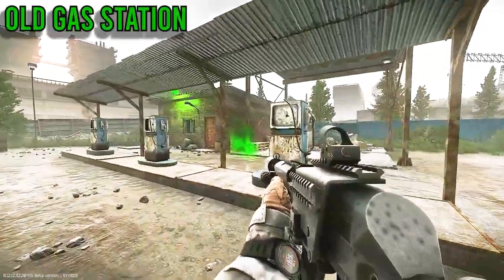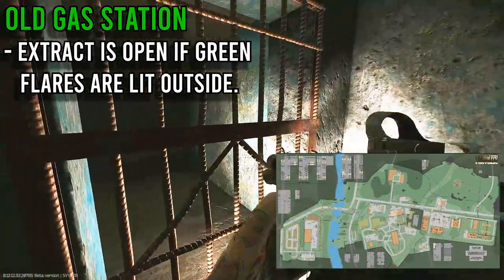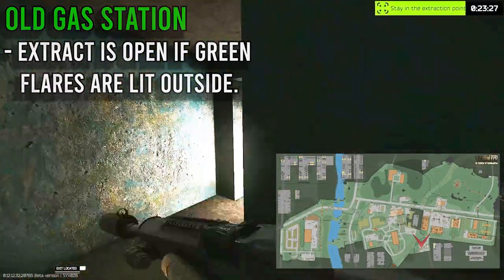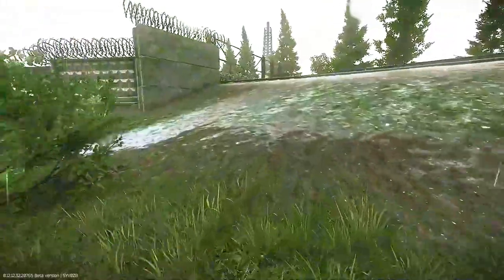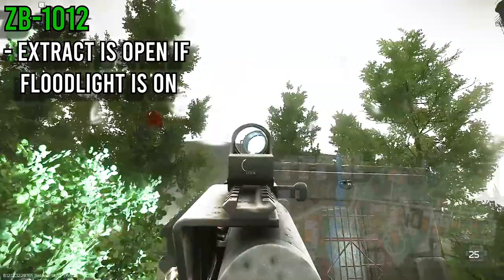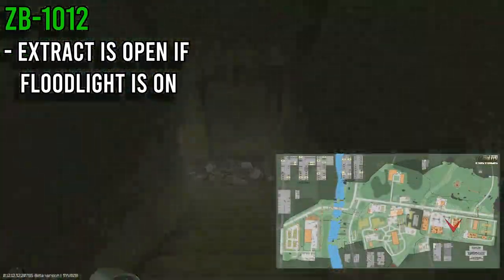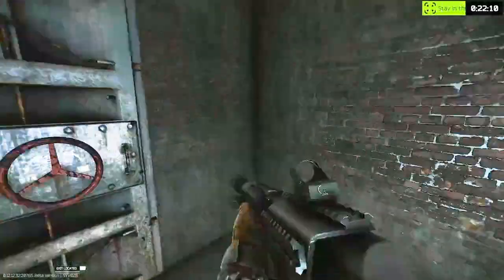Next up is Old Gas Station for PMCs. This extract is only open if the green flares are lit outside. If you see these flares, you're good to walk in, head into the basement, and go to the bulkhead. Next up is ZV-12. This extract is open if the floodlight is on. PMCs cannot shoot this floodlight out, so you'll always know if this extract is open. If you see this floodlight on, you can walk down in there and extract.